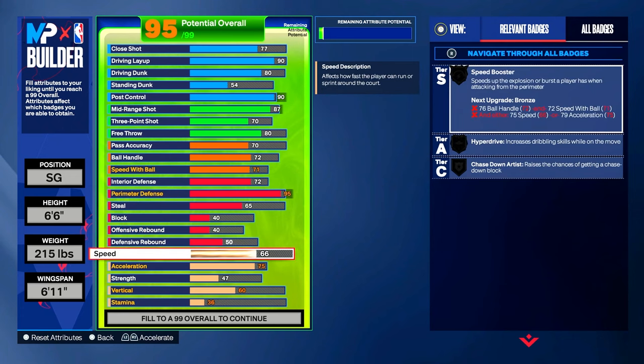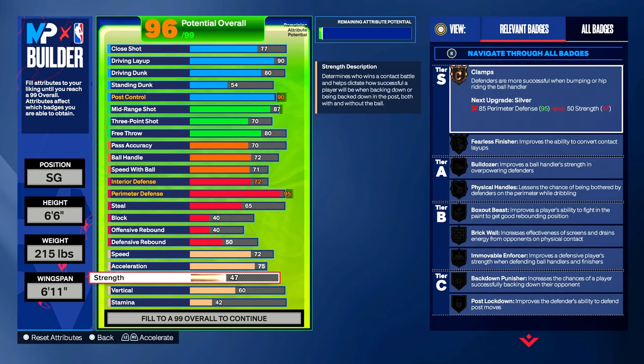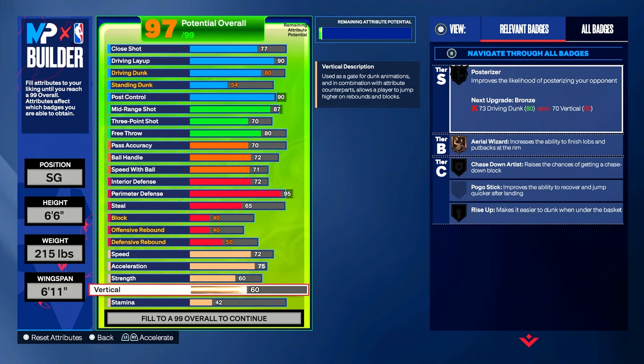Speed — we're gonna put speed up to a 72, which gives you Hyper Drive on bronze, increasing dribbling skills while on the move. Acceleration — we're gonna leave that alone at a 75. You get bronze Blow By, silver Fast Feet, Spot Finder, Triple Strike, and Slippery All Ball. Strength — we're gonna put strength to a 60, which gives you bronze Physical Handles, lessening the chance of being bothered by defenders while dribbling. Vertical — it's only right to put vertical to an 80, since Michael can jump and dunk from the free throw line.